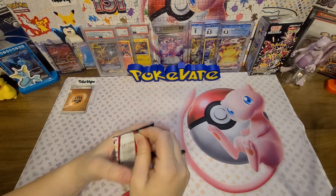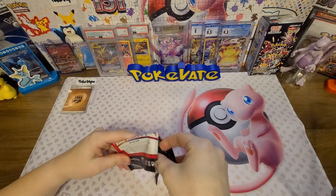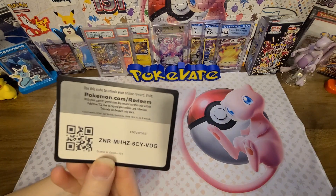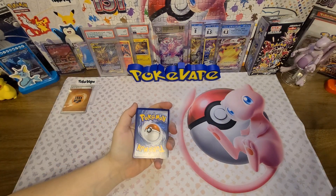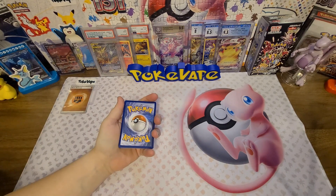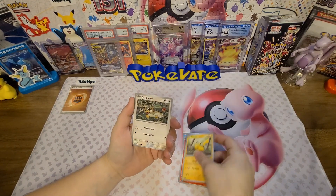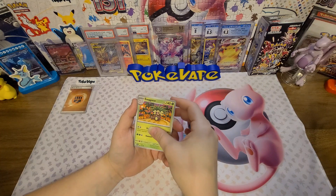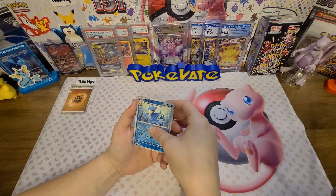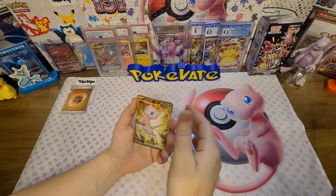They all have the same pack artwork — we've opened up enough of these, yeah. Code card — I'm going to say the Metal/Grass one. Polywag, Ponyta, Pikachu, Farfetch'd, Exeggutor, Graveler, Arcanine...